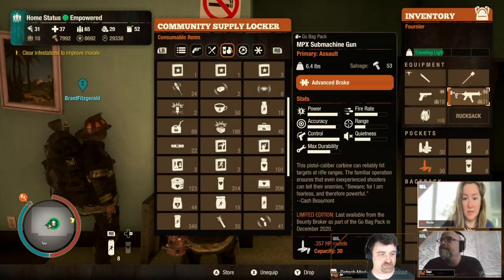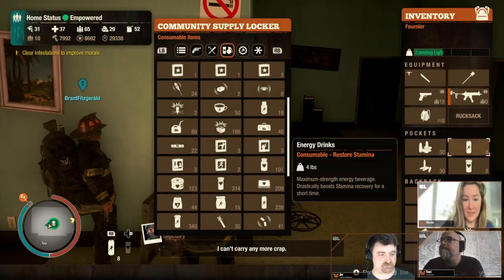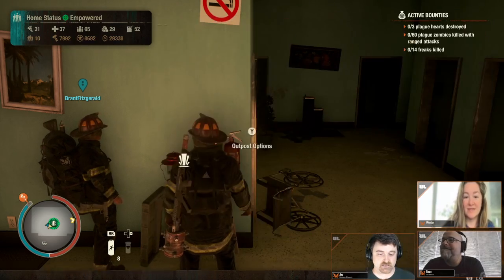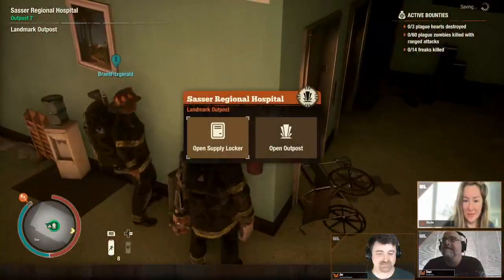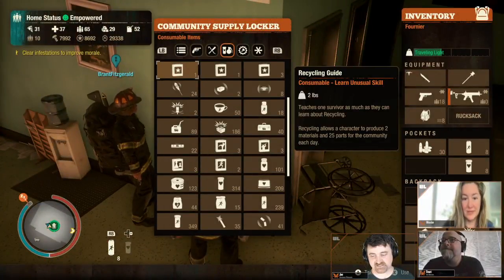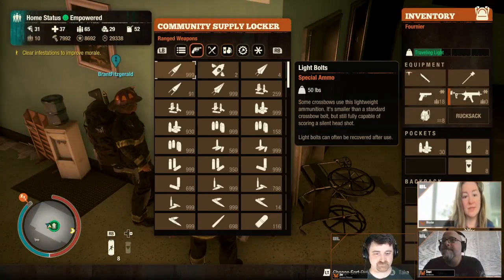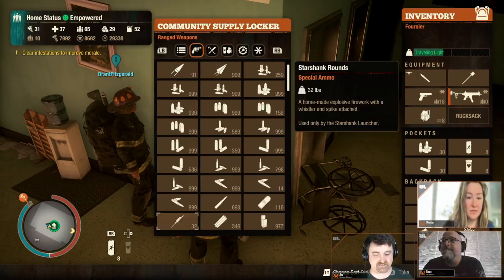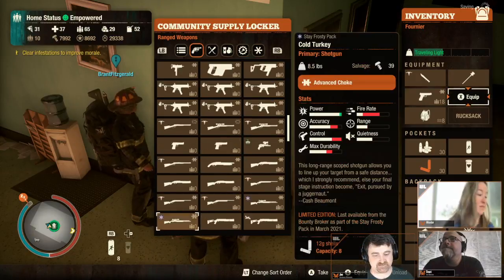And I will bring a non-suppressed shotgun. I can't carry any more crap. I swear, Joe, if you kill my character — as long as you've got scent block and you stay away from me, you'll be fine. Everything's gonna be fine. I'm not gonna get your character killed. That's on you.